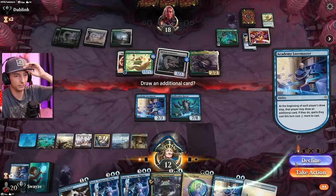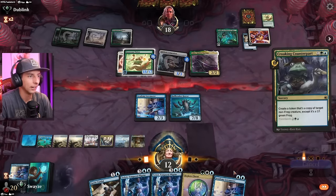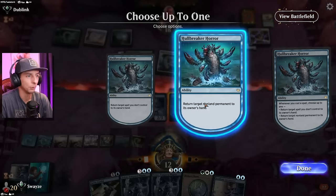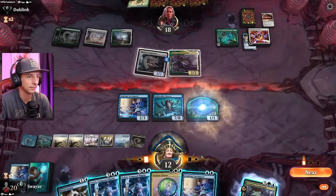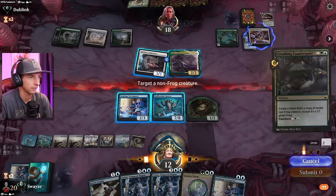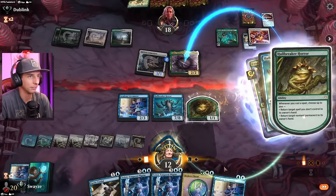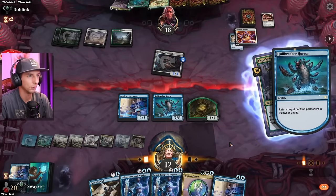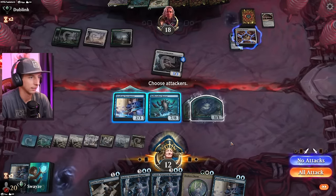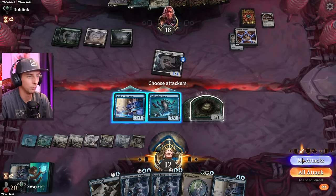GGs. No plays for the opponent. Marks the end of the opponent. Here we go — Counterpart on the Holebreaker Horror. This is absolutely silly what we're about to do. I'm talking the silliest. Good luck replaying everything, my friend. Good luck replaying absolutely everything.